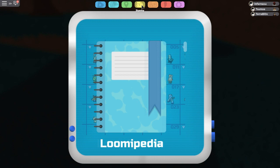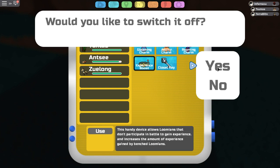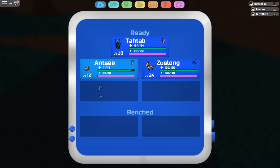The EXP Share — all Lumions will gain the EV point if it's on. I can turn it off, and if I turn it off only the Lumion in the front will gain the point. But I want it on because I want everyone in my party to get the point. Check the Antsy now — it went up from 85 and now it's 88, and defense went from 41. That's basically how you TP train.